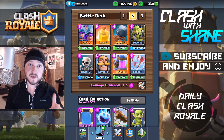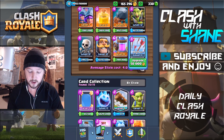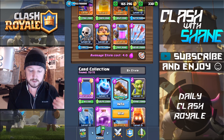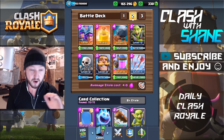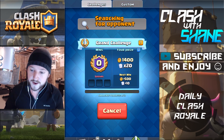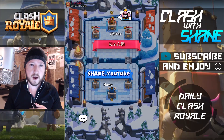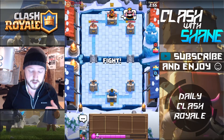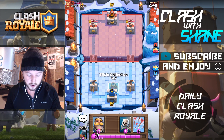I have made one small change since that live stream on Sunday. We're now using the arrows instead of the log, just because the minion horde was giving us some problems. So we're trying it out with the arrows to see which version is better. That also keeps it no-legendary for those of you that don't have the log. But let's hop into our first live battle. I want to do grand challenge today just because it would cost me like 140,000 gold to upgrade all the cards in that deck to ladder level, which basically eats all my gold.